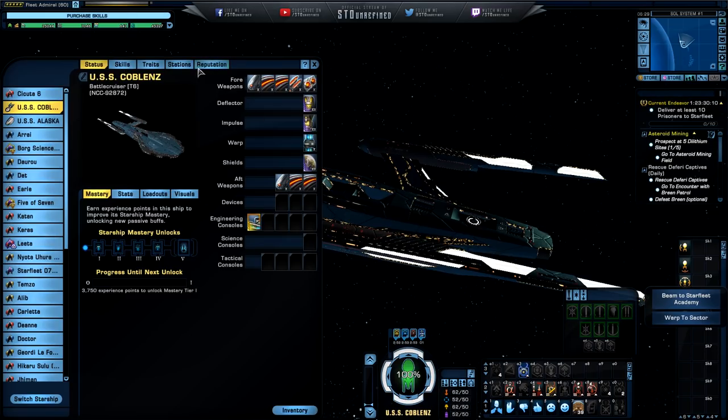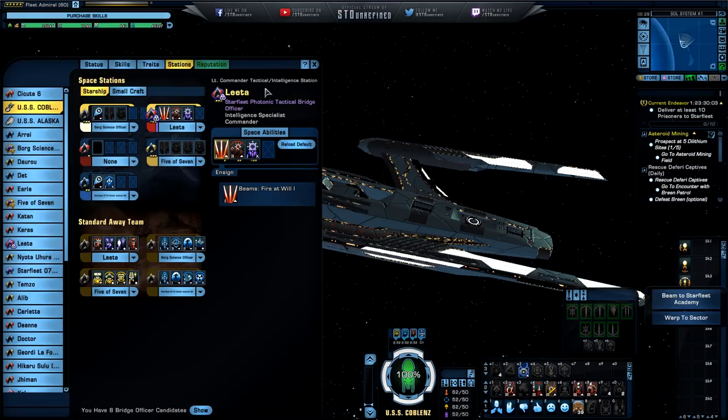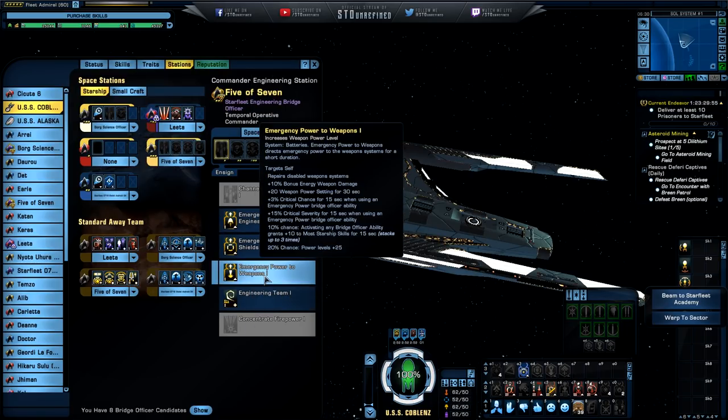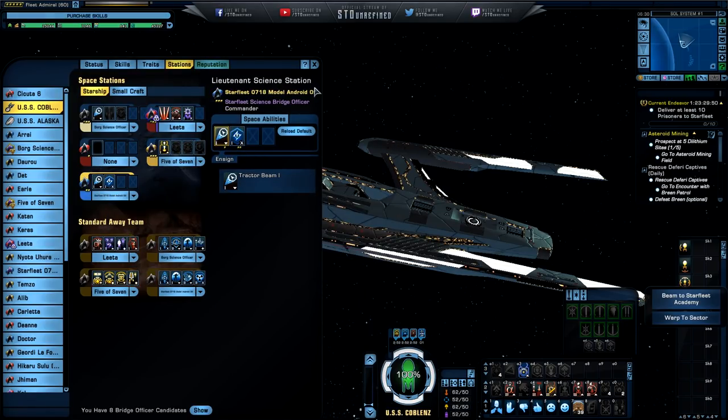Bridge officer stations: we have a Lieutenant Commander Universal station, a Lieutenant Commander Tactical/Intelligence station, an Ensign Tactical station, a Commander Engineering station for survivability, and a Lieutenant Science station. There is no unique bridge on this thing, so I'm not going to do a bridge tour, but I am going to take this into combat right now.